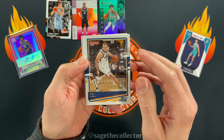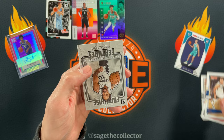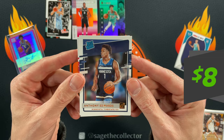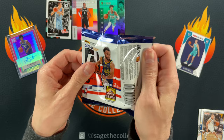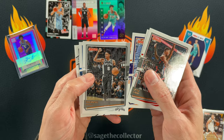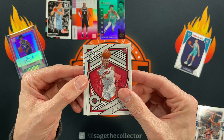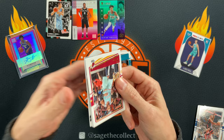On to three packs of 2020 Donruss — first time I think I've opened these. Pack one: Joe Ingles, Jeff Teague, Al Horford, DeAndre, Patty Mills, a Franchise Feature of DeMar DeRozan, and — there we go — Ant-Man! Love it, love it. And Kenyan Martin Jr. Ant-Man all day. Pack two: Bol Bol, D-Book, DeJante Murray, Dwight Powell, a Complete Players of Russ, Grant Riller, and CJ Elleby.